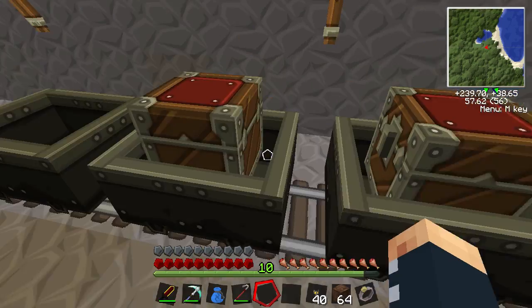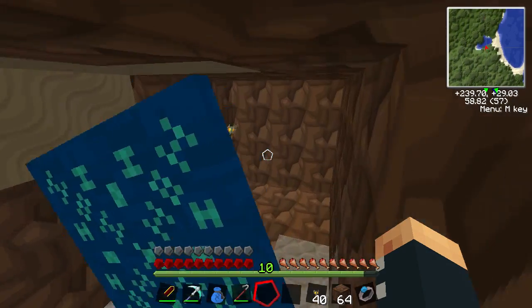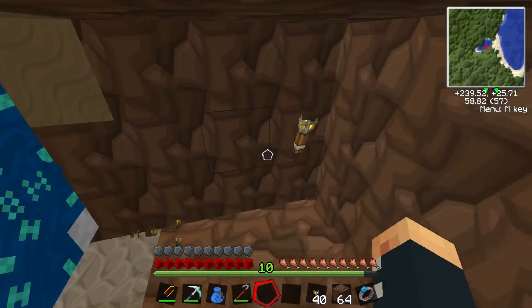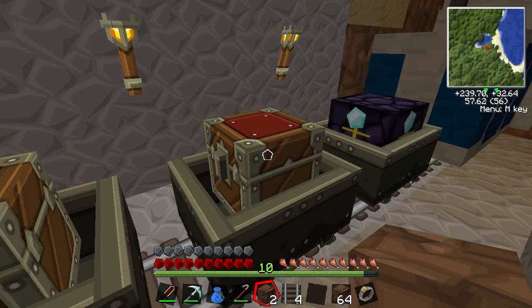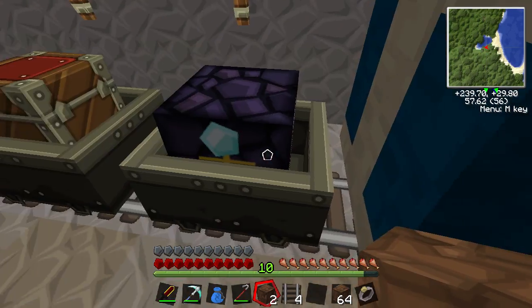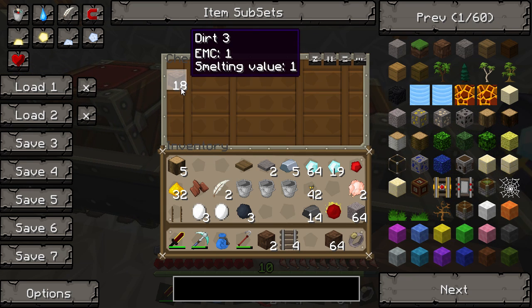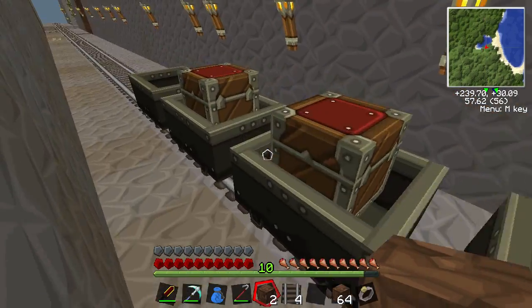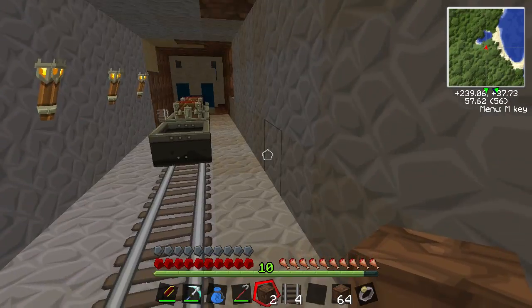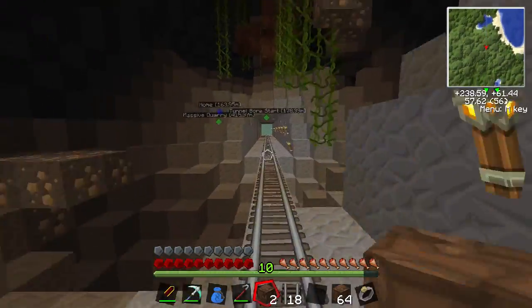We're going to get rid of those torches out of place as well. The tunnel bore is in action — the water broke away the track and it just kind of collapsed, but you can see the dirt is in there and it should fill up by nine as soon as we move to the next block. There you go — that is a tunnel bore in action. The world anchor cart will keep it going and we can come back to that later on.